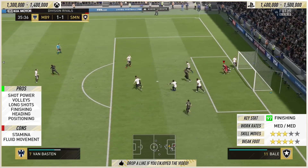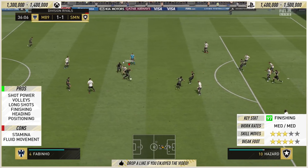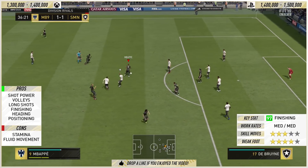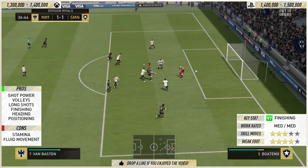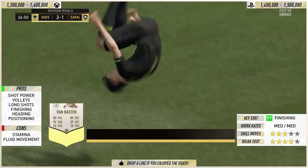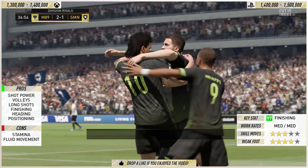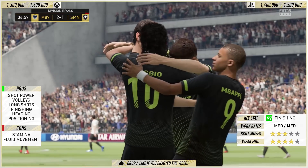These volleys are just crazy — the 98 volleys he's got is fan-bloody-tastic. In terms of long shots, he can bang them from range, in the air, wherever he pleases. He's a great finisher of the ball in this game. You've got all the attributes for finishing: shot power, volleys, long shots, finishing in general, and heading as well.